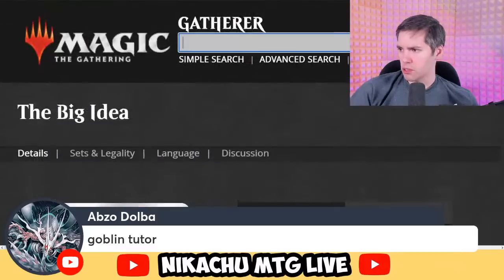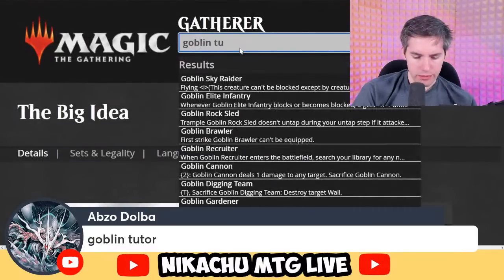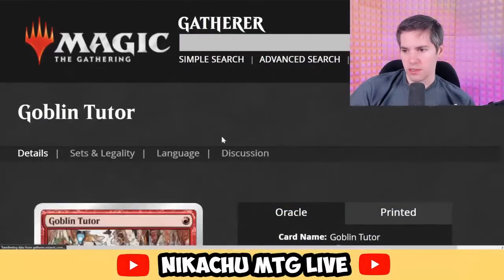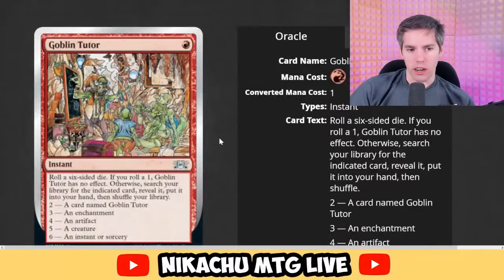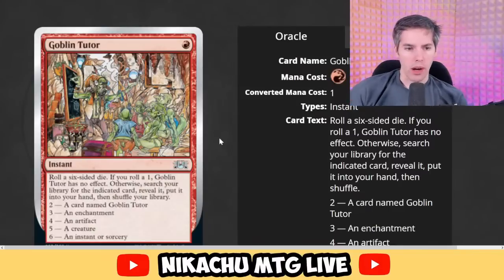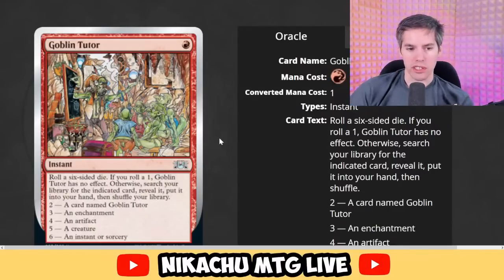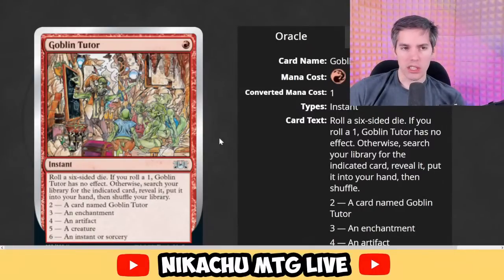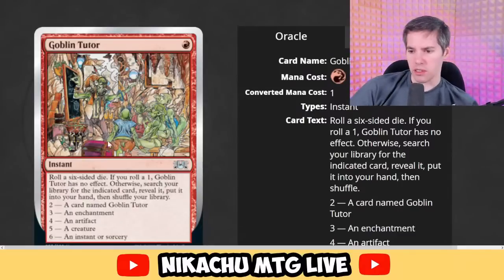Abs are trying to get Goblin Tutor in — does it actually tutor Goblins? Red instant — roll a six-sided die. If you roll a one, Goblin Tutor has no effect. Otherwise, search your library for the indicated card: two gets a card named Goblin Tutor, three gets an enchantment, four an artifact, five a creature, six an instant or sorcery. Shuffle your library. It feels like Gamble — and actually, this card works. 100% it works. Great card. They should add this in the D&D set.